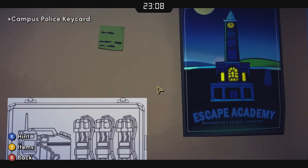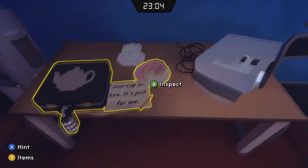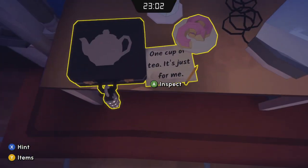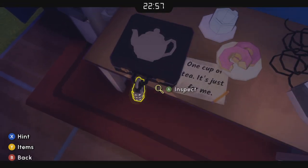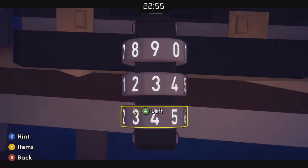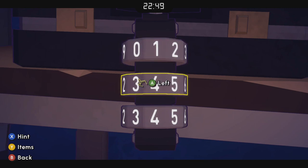Grab that key card — it's going to get us into the back of the police van. This briefcase here, the note next to it says 'One cup of tea, it's just for me.' So the one, four, and the M in 'me' is a three — 143 is the combination.